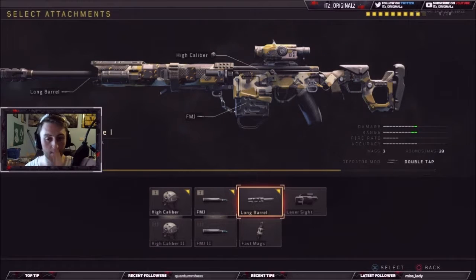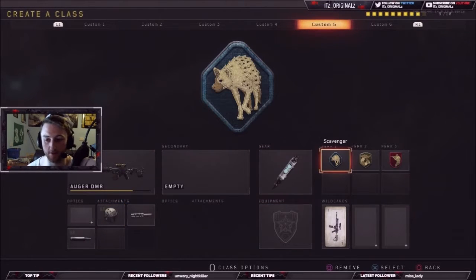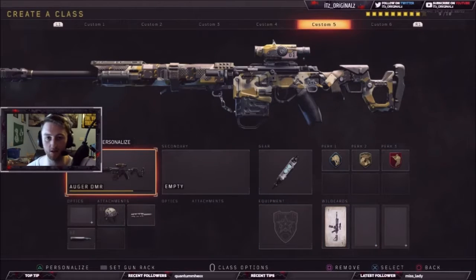The operator mod is double tap, and you can just go doo-doo-doo-doo-doo-doo — basically it's just like a machine gun if you have a fast enough trigger finger, which I have. As you could see from these clips, that was just awesome. I'm going to leave it at that — it was awesome. I also have stem shot on, scavenger, and all that. I'll do a full class setup breakdown after this.